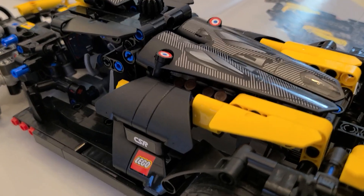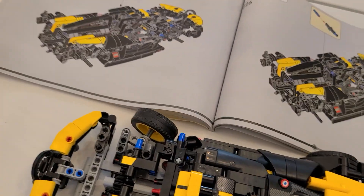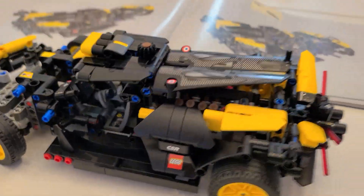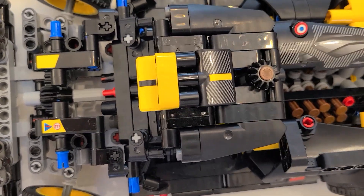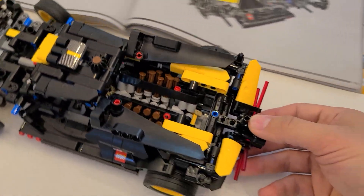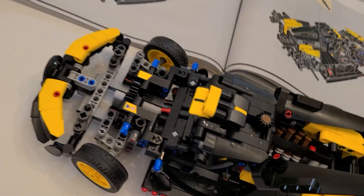One modification I made is that the engine bay is limited on the amount of height that it opens up — that's all you get. So I made a modification here where you could expose the engine by not putting in these two pieces. You've got one and two there, but I didn't put both in, so now you can even lift that up this way.